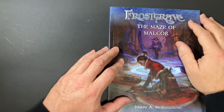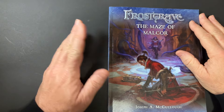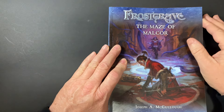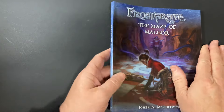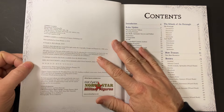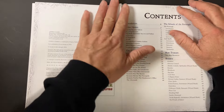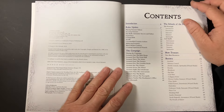G'day and welcome to another edition of Sage of the Dusty Page. Today we're going to have a look at another Frostgrave supplement, The Maze of Malcor, written by Joseph A. McCulloch. It was published in 2018 and it's got some cracking artwork in it. The art is done by Dimitri and this time Kate Bermack. It's got 92 pages and this is the sixth expansion that had been released.